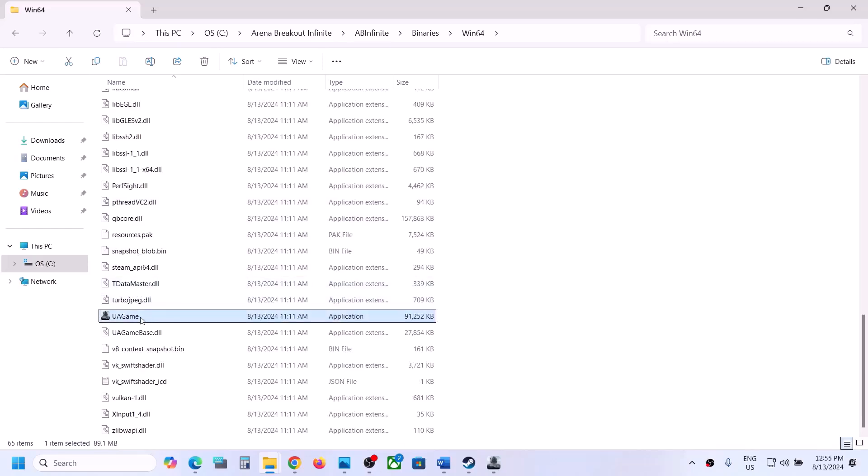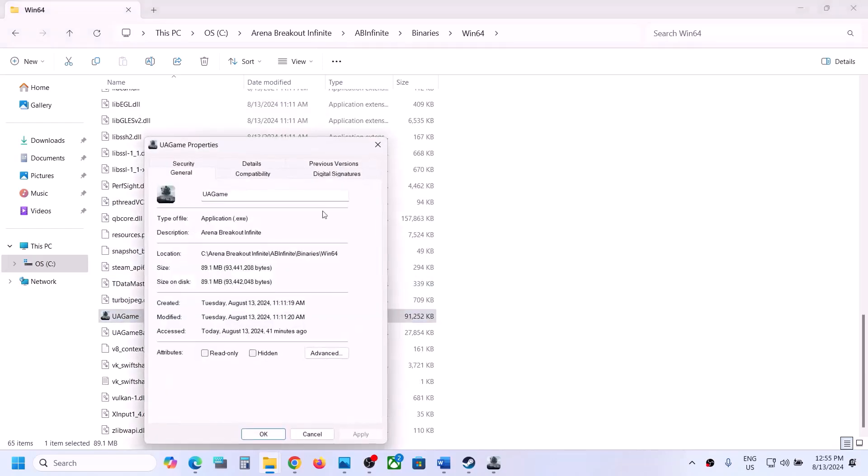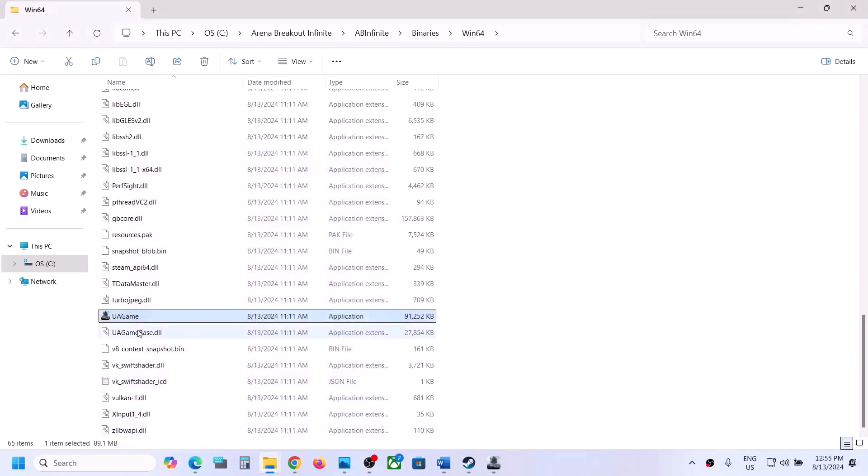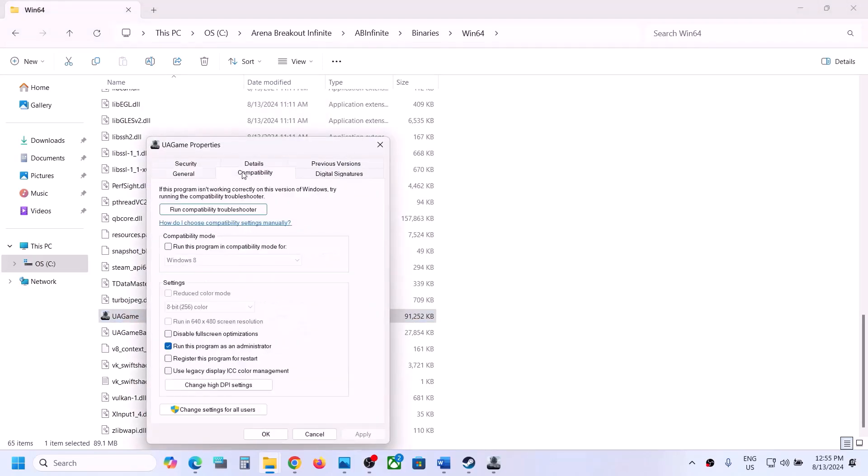You will find the game exe and the game loader, so you can try both exe files. Right-click on the exe file, select Properties, go to the Compatibility tab, and check the box which says 'Run this program as an administrator.' Hit Apply, click OK, and double-click to launch the game. If that does not work, go back to Properties and select Windows 8 compatibility mode, hit Apply, click OK, and launch the game.